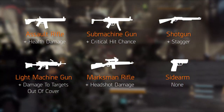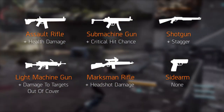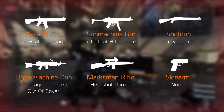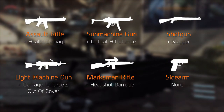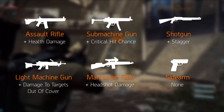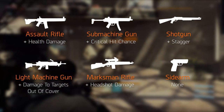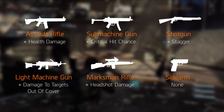The Submachine Guns once again come with Critical Hit Chance. Though this is similar to the previous game, the bonus seems less great. The Shotguns will come with Stagger, so this remains the same. Light Machine Guns hold onto their damage to targets out of cover. Marksman Rifles remain the same as well with their Headshot Damage. And finally, we have Sidearms, though we didn't see any bonus for those.